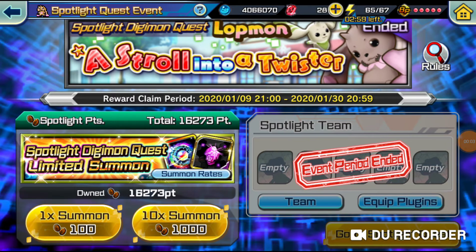What's up guys, SpookyYTGaming here. I have a spotlight Digimon summon quest limited summon for you guys today. I have around 18 pulls because I can do the last two single summons, and the event has ended for 'A Stroll into a Twister.' I'm just going to be showcasing you guys what I got with my summons, so I hope you enjoy and let's get into it.